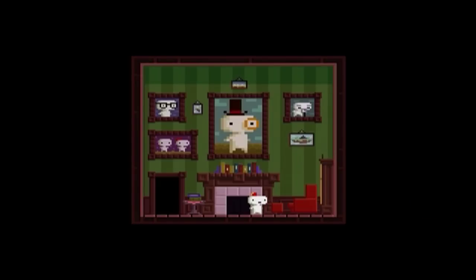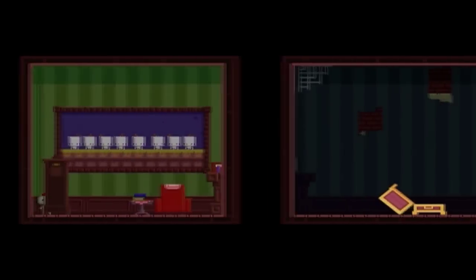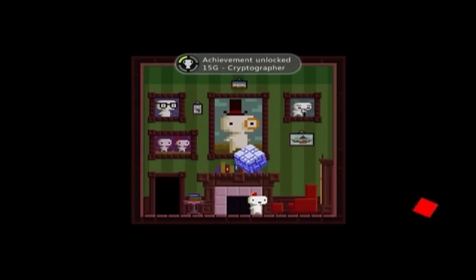And the code is: right trigger, right trigger, left trigger, right trigger, left trigger, left trigger, right trigger. There you go — another anti cube and another achievement.